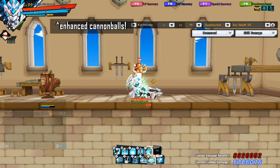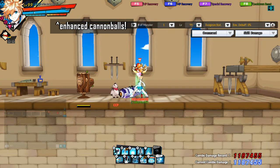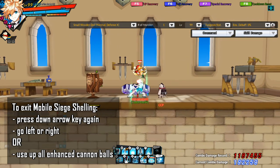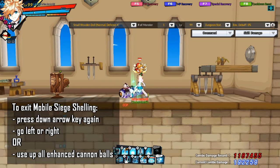Centurion mainly gets enhanced cannonballs from the skill Cannon Strike. Centurion has a unique system that automatically uses enhanced cannonballs to increase the damage of certain skills. To exit from Mobile Siege Shelling Stance, press down again to enter Siege Stance and then either left or right. You will automatically revert to Siege Stance if you use up all your enhanced cannonballs when you are in Mobile Siege Shelling.